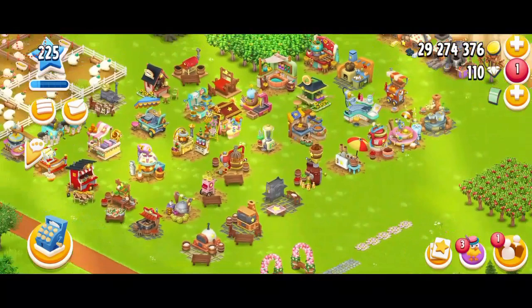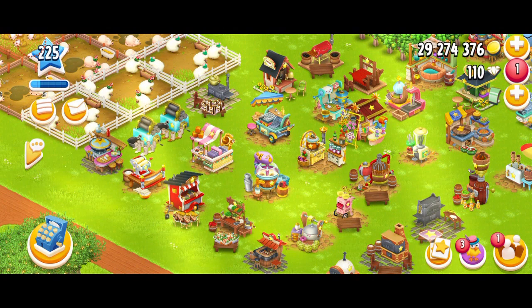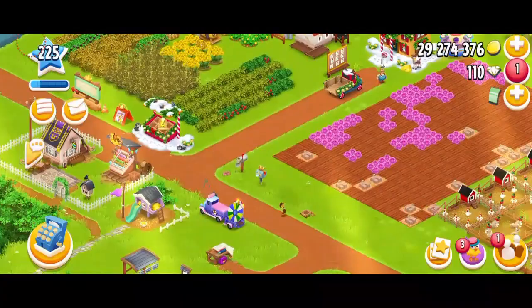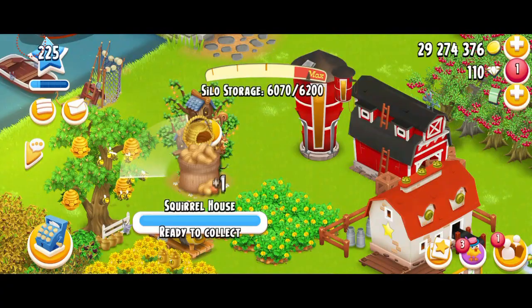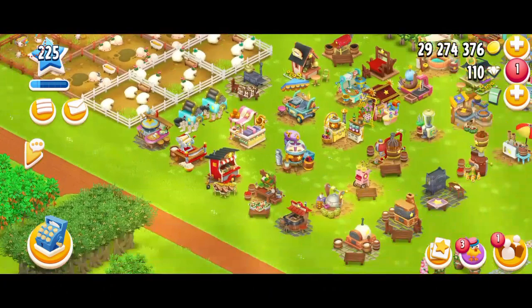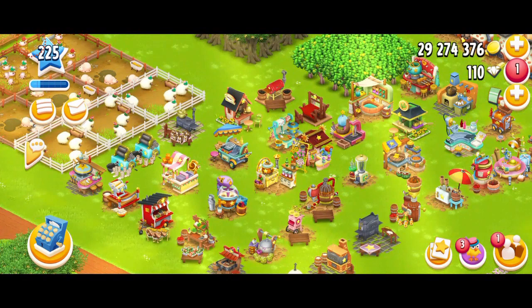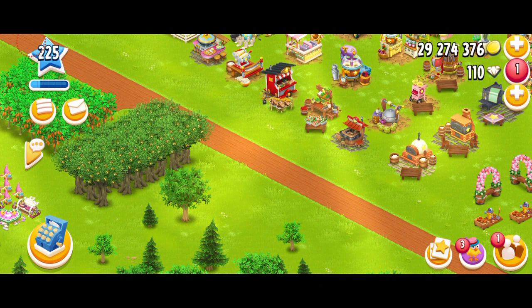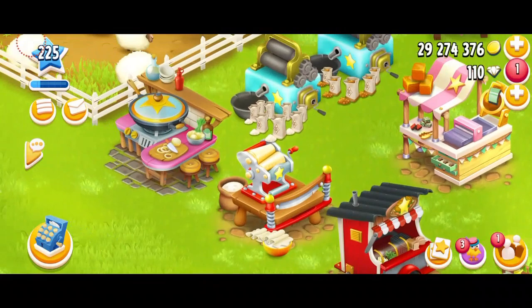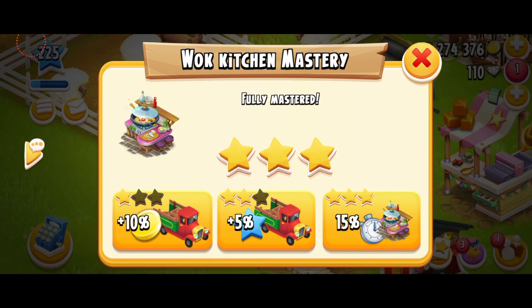Now let's get to the production buildings or machines. Machines are very important because they help us make the products — without them the game can't work since we need products to send trucks, do our town, and do boats. Machines are my most favorite part of the game. I love to get them, run them, make products, and fully master them. With this update, Hay Day brought major changes to the machine UI. The animation hasn't really changed, but now the machine interface and colors — like the mastery stars — look very different, which is kind of cool.